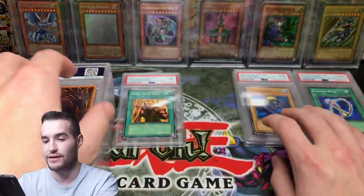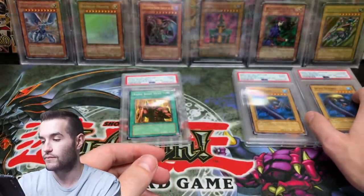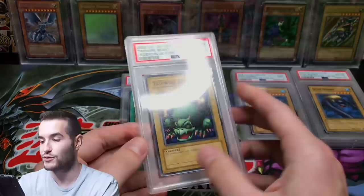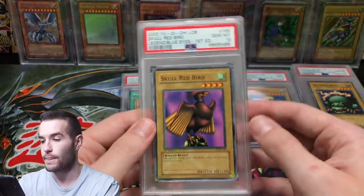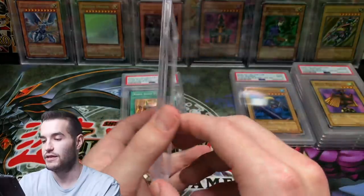We got three commons that are 10s — those are actually pretty valuable now. Tripwire Beast PSA 10, I'm liking this so far. Skull Red Bird — that's a good one, again PSA 10. These look really clean.